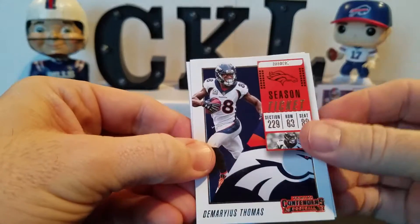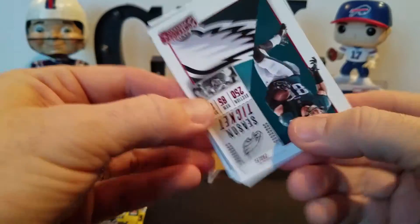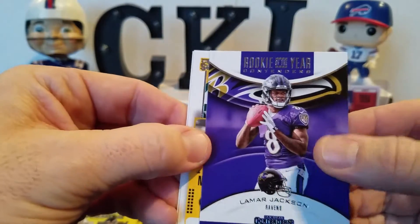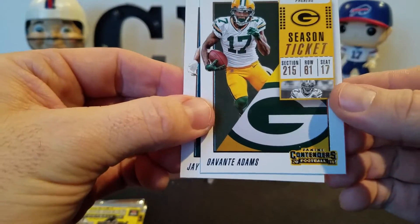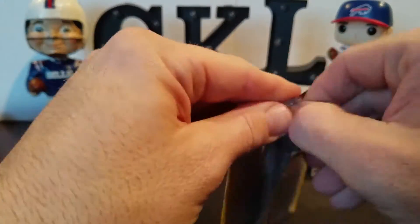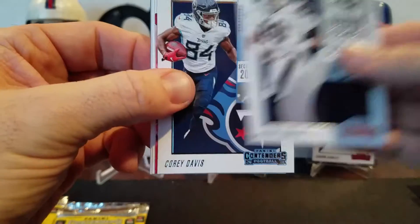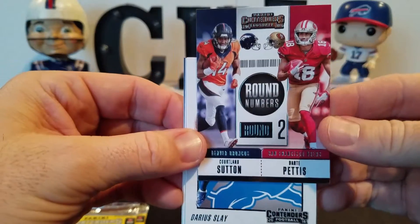So that was our fourth auto — we should have one more. Demarius Thomas, Leonard Williams. Here's our red foil Zach Ertz base — there you go, got the red lettering, red border. So there's our Zach Ertz base red foil. Lamar Jackson, Rookie of the Year Contender. Get a little Baker action. Devontae Adams and Jay Ajayi. About six packs to go — hopefully we can finish strong with some good rookies. We got Kelvin — no longer on the Bills. Aaron Donald, sorry guys. Corey Davis. Round two numbers, Courtland Sutton and Dante Pettis. Darius Slay and Jordy Nelson.